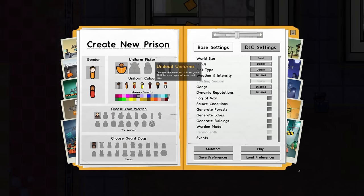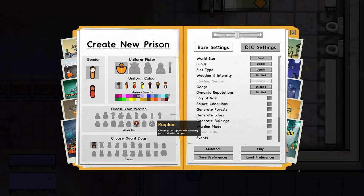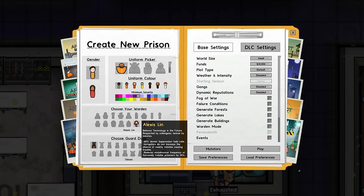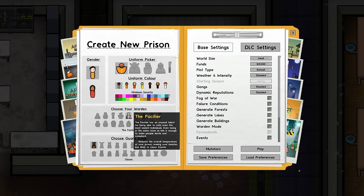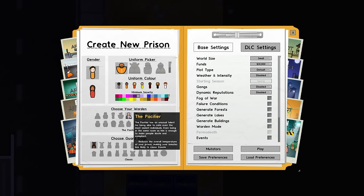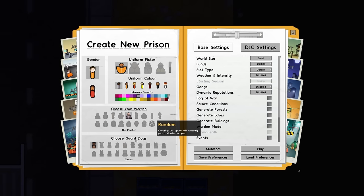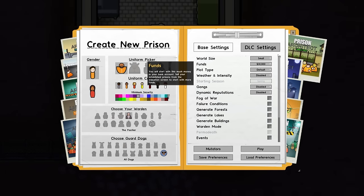Over to 'Create New Prison' — going with default prison, uniform picker and colour warden. Previously we went with Alexis Lynn who believes in technology with 60% slow suppression fade rate; instigators do not increase the chance of inmates causing trouble. We're going to go with the Pacifier — reduces overall temperature making inmates less likely to cause trouble. For guard dogs we'll go 'all dogs', enabling all available dogs and randomizing each hire.